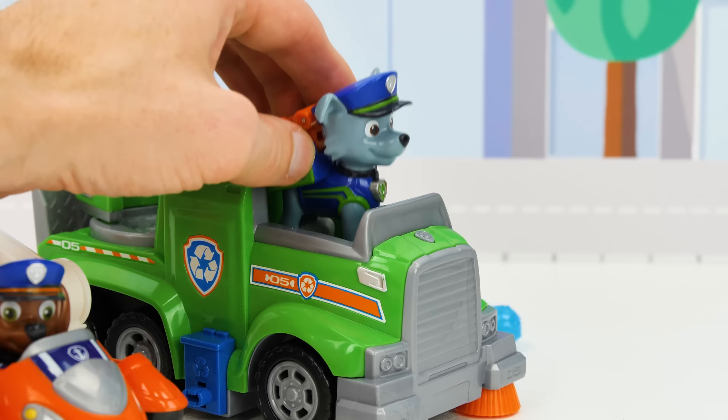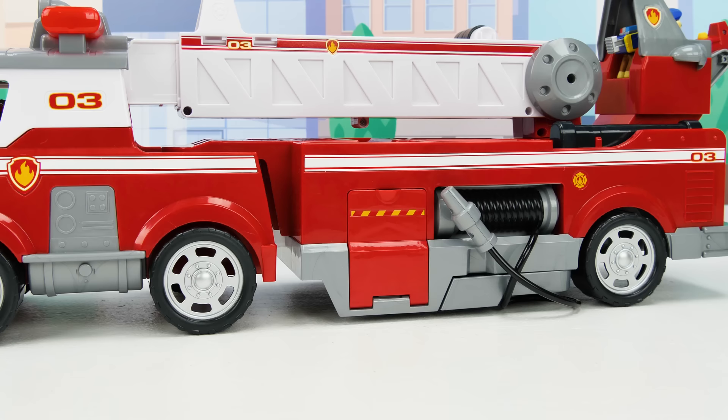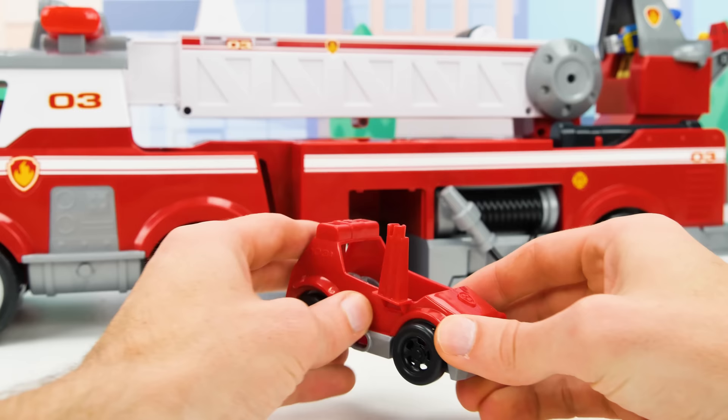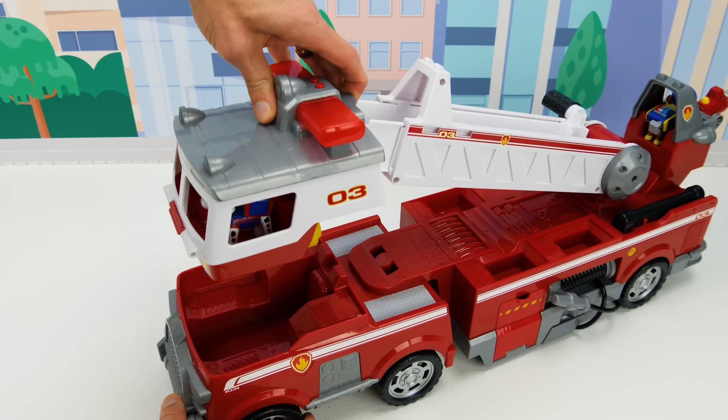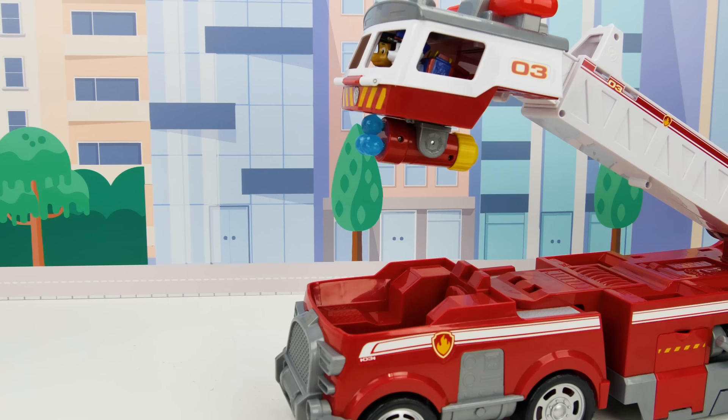Hey, watch it — I hate water! Oops, sorry! On the side we can open this door to reveal another small rescue vehicle — this one's great for putting out small fires. We can attach the hose and it's a mobile water shooter. But the coolest part is we can raise it up for super altitude. Now this fire truck is ready to put out fires on the tallest buildings! And with a triple cannon, it can put out even the biggest blazes!